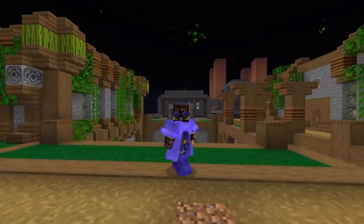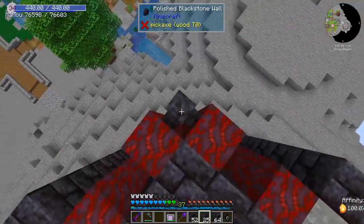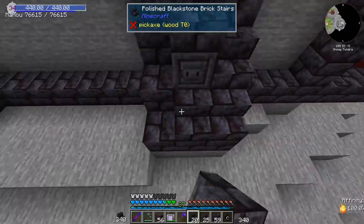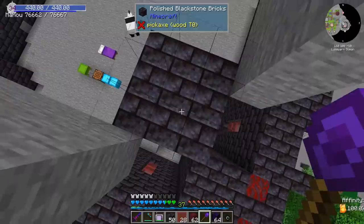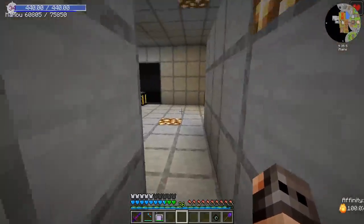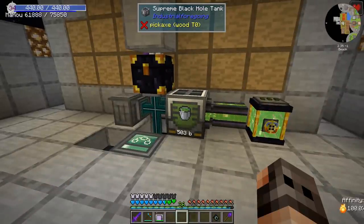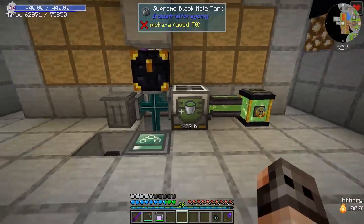At first, I thought we should start today's episode with a little bit of building. But we need to start today's episode by fixing a few problems — essence. This tank that you see over here had almost 1,000 buckets of essence, and since I've been using it, now we're down to 500.